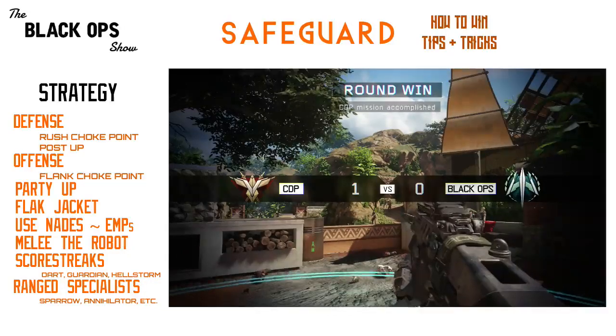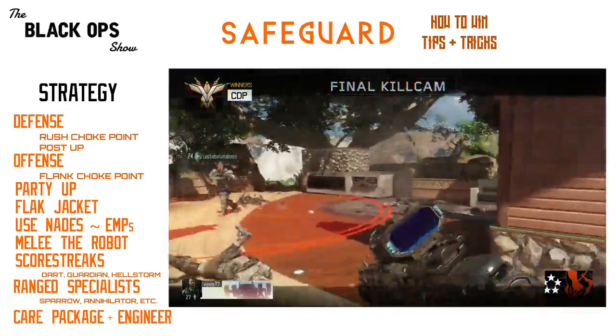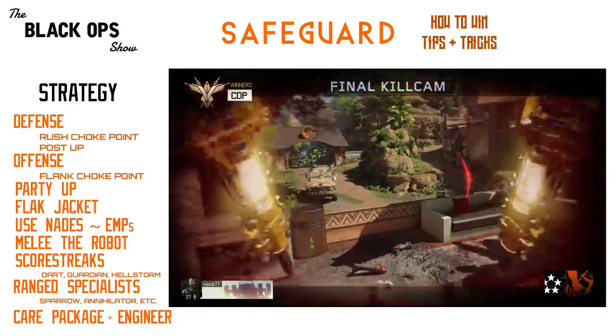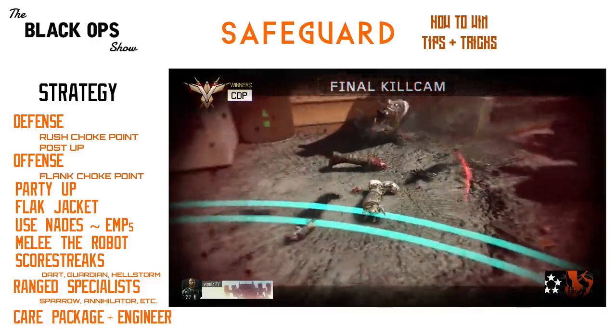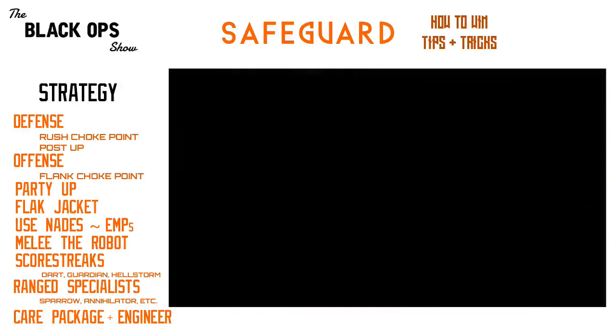My last tip is a combination I found on Reddit: Care Package and Engineer. This game mode is hectic and you die a lot, so you can get care packages pretty frequently, and the Engineer perk lets you re-roll your care package into something better — because usually the team calling in the bigger killstreaks is going to be the winner.